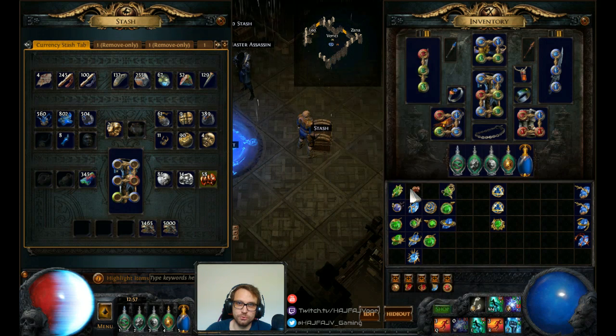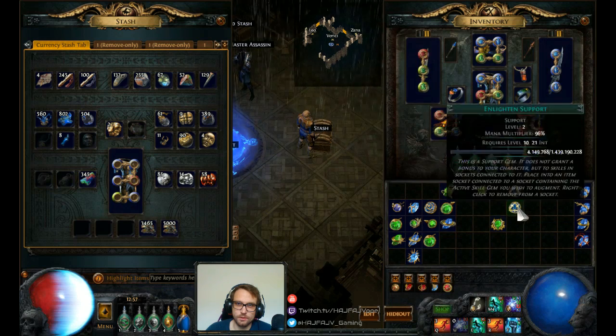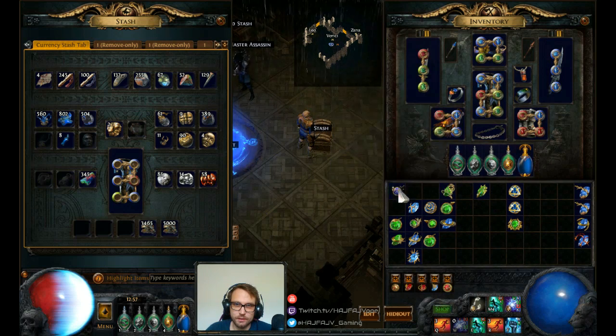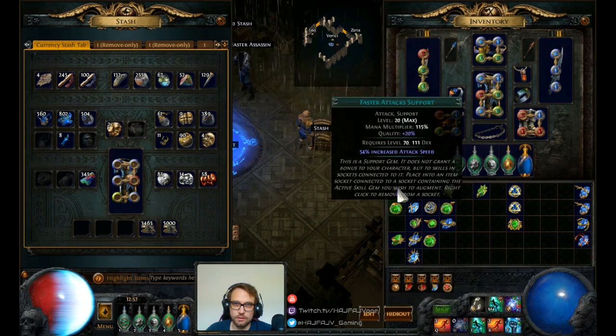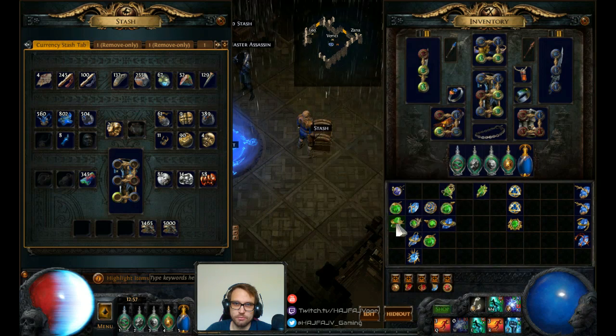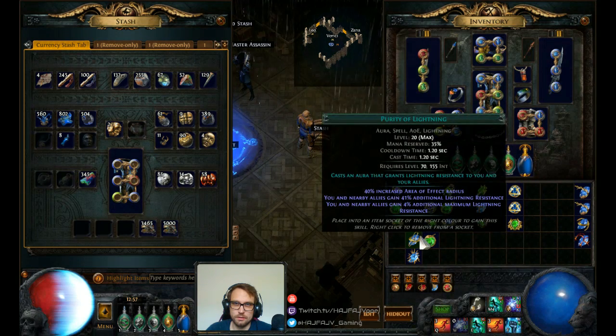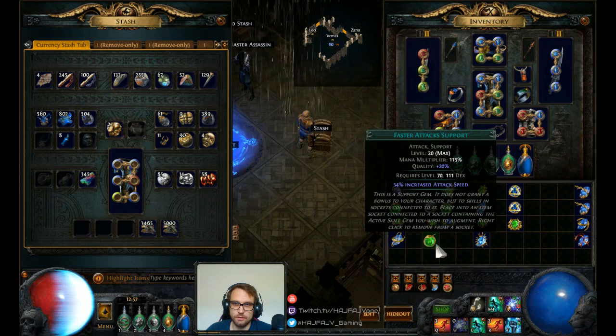I'm going to use the recipe on some of them. This one I obviously want quality on before I val it. At the chaos we can val that — faster attacks, 20 quality as well. You can val Hatred, you can val that — need some quality on this. At the cold, need quality, you can val that.